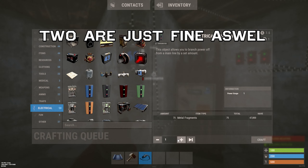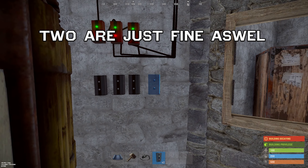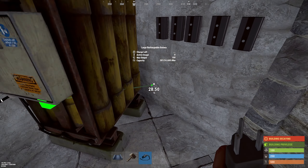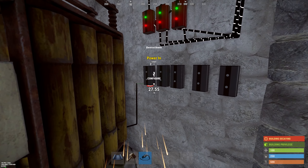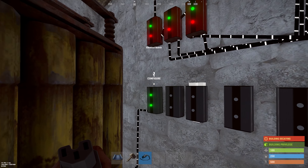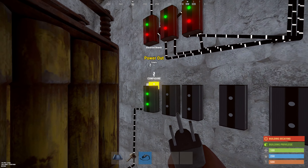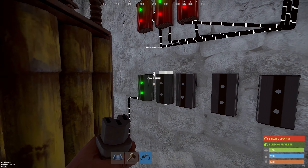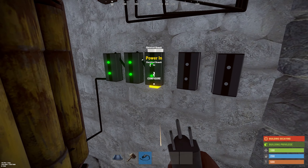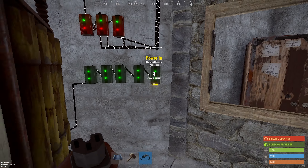Get five electrical branches and place them on the wall. Take your power output of the large battery and set it into power in of the first electrical branch. Then use the power out of that electrical branch to the power in of the next electrical branch — be aware, not the branch out, we need that. Connect them all and as you can see they all light up.